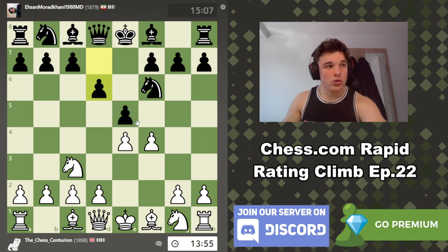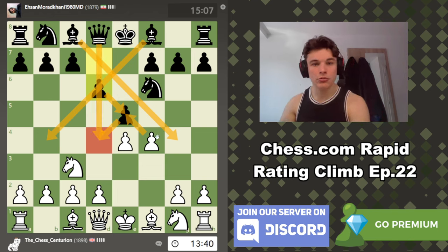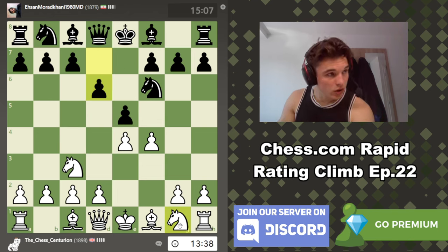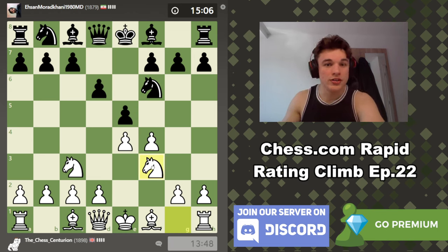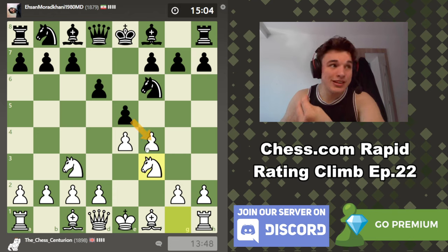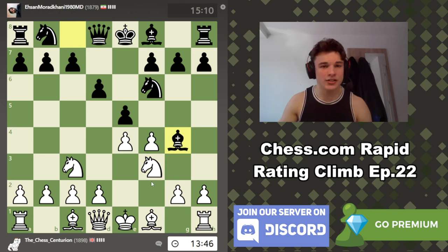F4 is played by me. My opponent responds with D6. If we take, he takes back, and Black has a far better position — both his bishops are open, my kingside is kind of weak, and he has a massive grip over the D4 square once his queen opens up. So we're not going to do that. We're going to play Nf3 and put even more pressure on his center pawn, because we would like him to take. It turns into a better version of a King's Gambit.